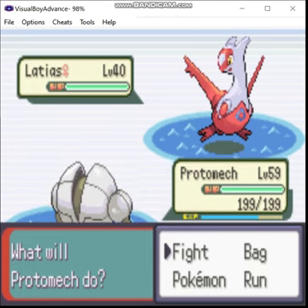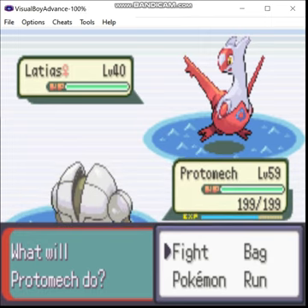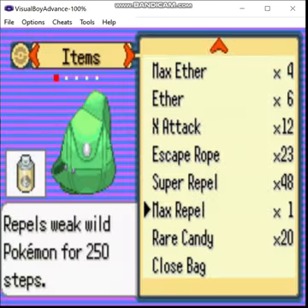Greetings and welcome back to the Eevee Emerald Steel Monotype. Last time we explored the Battle Frontier and the Desert Underpass. This time we're going to start off with a bang.